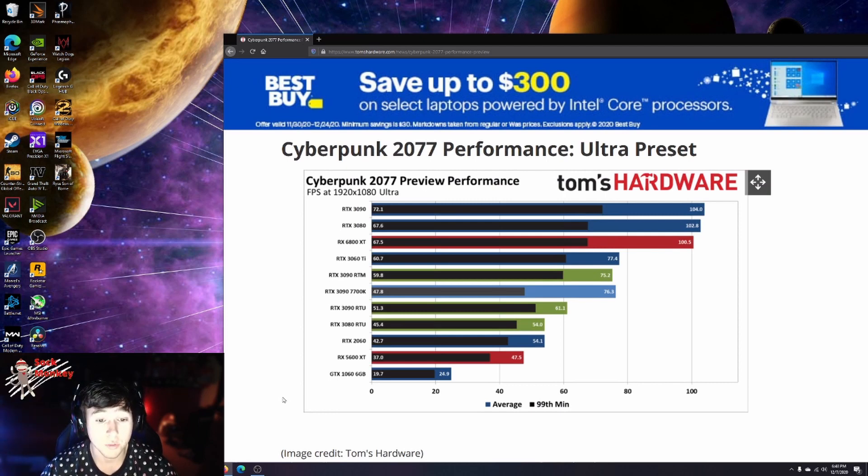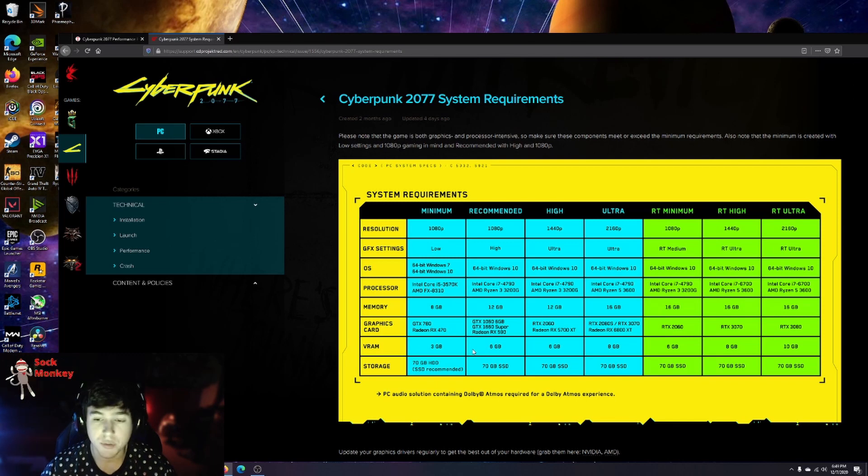So if you have not checked out the recommended spec list that CD Projekt Red has released, take a look at that. They did update it, so now you're looking at an RTX 3080 required for 4K ray tracing at ultra. And then I think recommended, you're looking at a 1060 6GB and a 1660 Super. So yeah guys, if you have not taken a look at the recommended system requirements, go ahead and pause the video here — I went ahead and pulled it up for you guys.